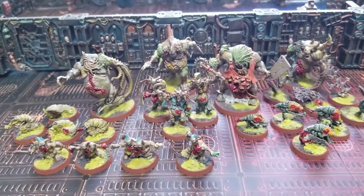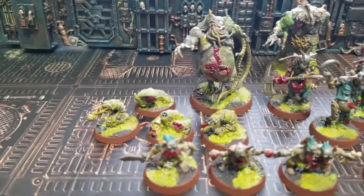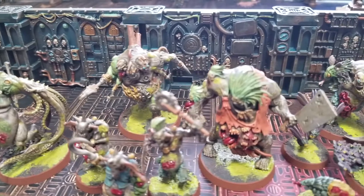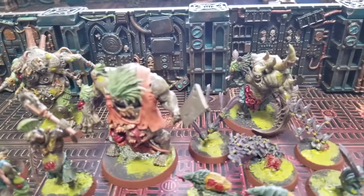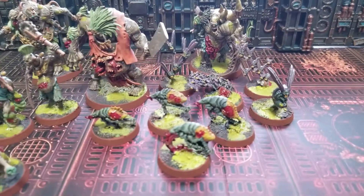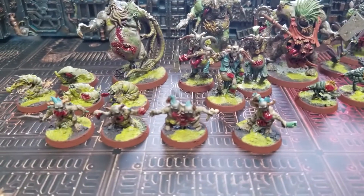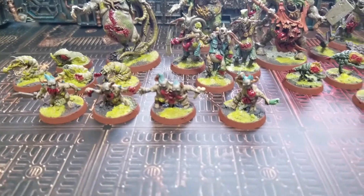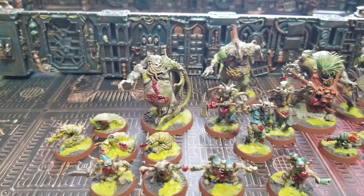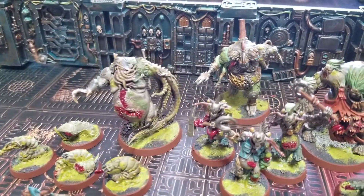The first thing you might notice about the Gellerpox Infected — especially the way I paint these guys — is that they are actually much more brightly colored than you usually see. A lot of people do their Nurgle miniatures with a bunch of greens and browns, which can be kind of bland and not very eye-catching. I do like painting Nurgle miniatures because they are extremely easy to paint in my opinion — they have very large details because of their big, bulky, chunky design.